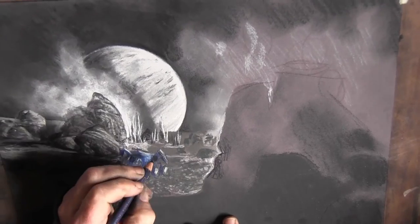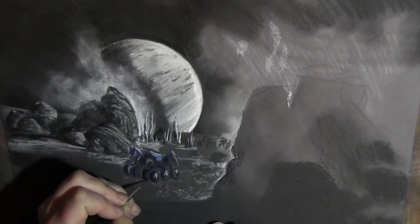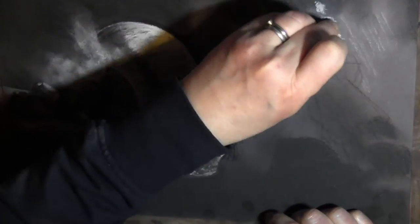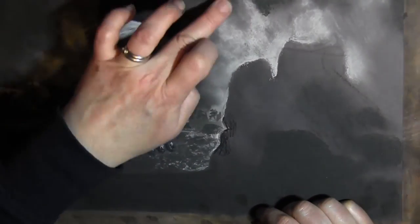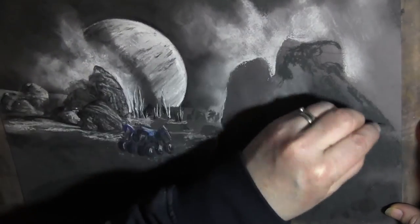I quite enjoyed doing this picture in reverse if you like — making the black colour of the paper the rock, and then adding the lighter shades of grey as you get progressively further away and more obscured by the clouds. It was cool, I really enjoyed it.